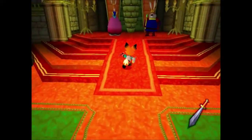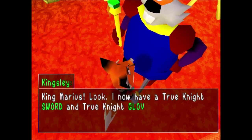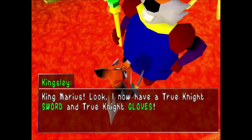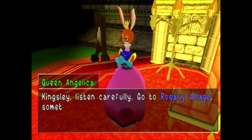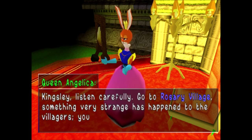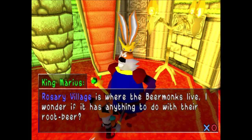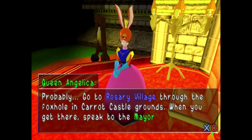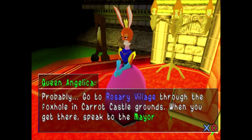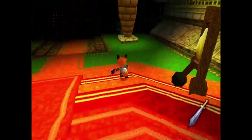Well, here I am. Do you have anything new to say to me? King Marius! Look! I now have a true knight sword and true knight gloves! Well done Kingsley, keep up the good work. Kingsley, listen carefully. Go to Rosary Village — something very strange has happened to the villagers, you must help them. Rosary Village is where the beer monks live. I wonder if it has anything to do with their root beer. Go to Rosary Village through the foxhole in Carrot Castle Grounds. When you get there, speak to the mayor.